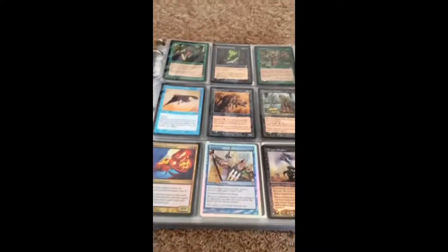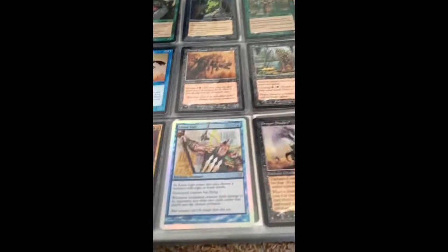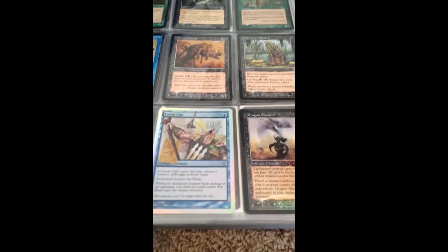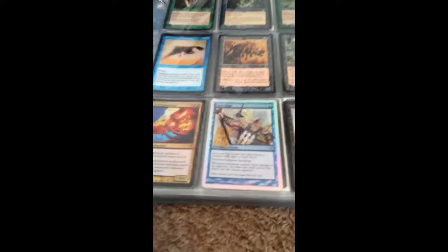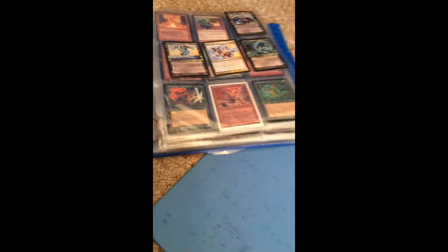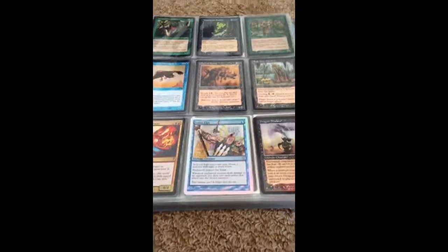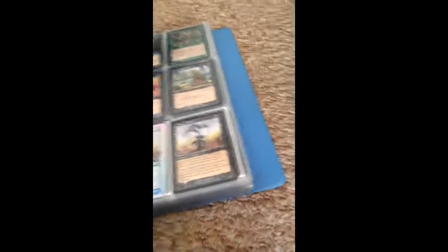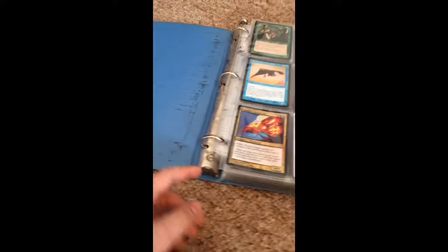I got it for free off of Craigslist — my mom found it, the guy came over, he was really nice, and he gave me these binders. The binder was originally filled with just junk commons, but I didn't want them in the binder, so I took them and put them in this binder, which is now completely filled with commons and uncommons. This binder is where I keep my holos, my rares, and other special stuff, because the binder was getting too big and I had to clear it out. This binder is really, really small.